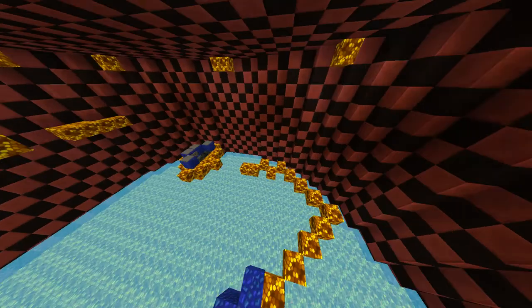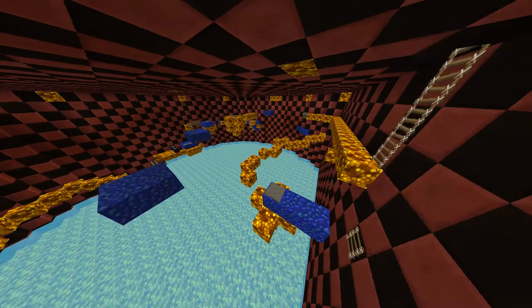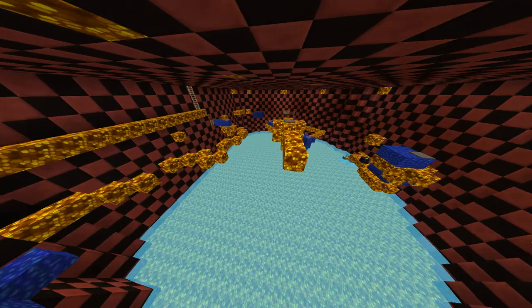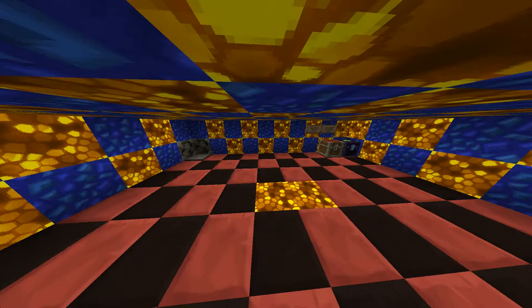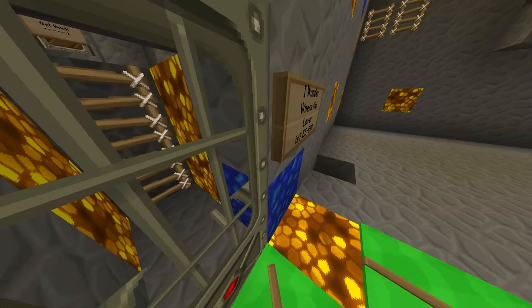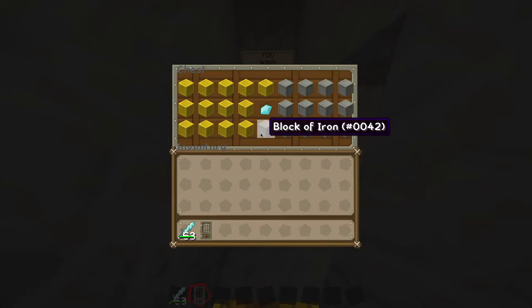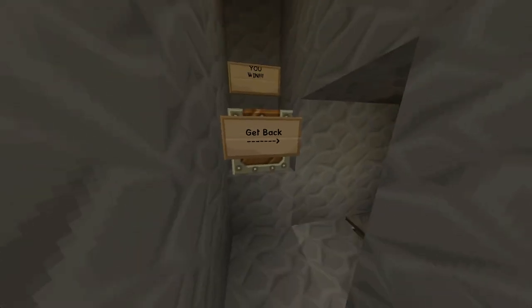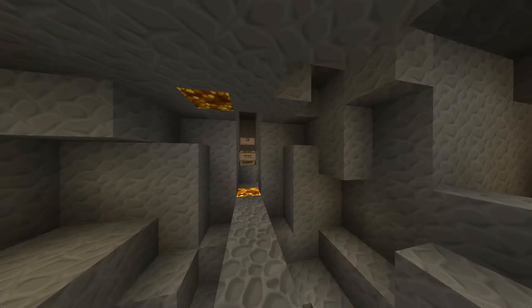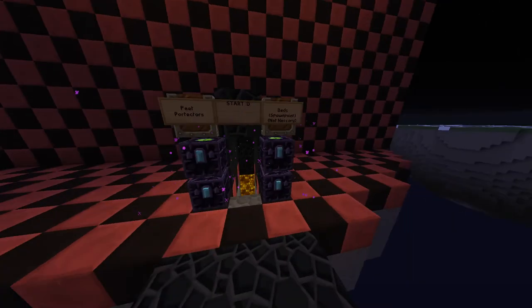And over here, and then come up here, you'll get the lever. Once you get the lever, you go on this, place the lever here, you go through here, and then you get a diamond. They said you have to get a diamond at the end. So you win, you get a diamond, and then after you collect the diamond, you go back here and you can collect all the things from your ender chest.